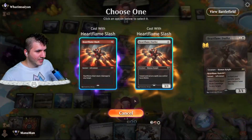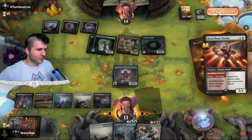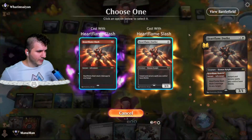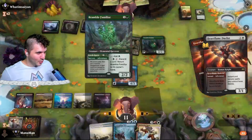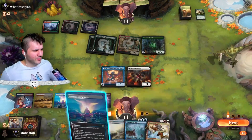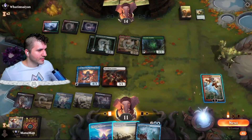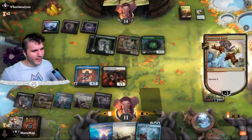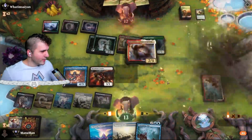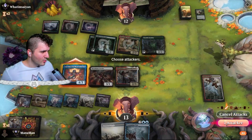Heart Flame slash — do we deal to their face? That's always the thing with the Flame Swordsman. If you're like me and grew up on Yu-Gi-Oh — magic is by far the superior game but I have to make a few Yu-Gi-Oh comments. Let's gain a little life this way; I'm putting Consuming Tide on the rocks but I think we're okay to do that.